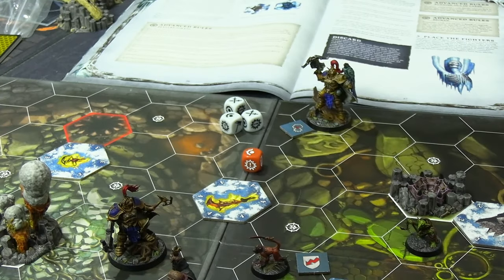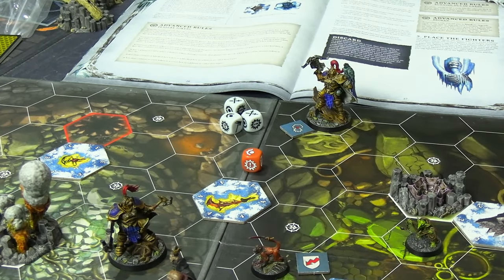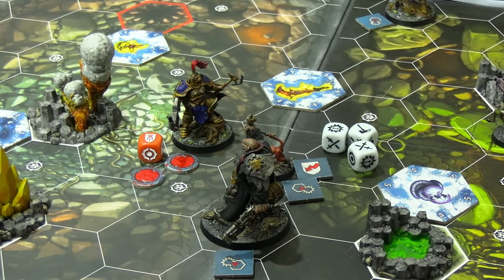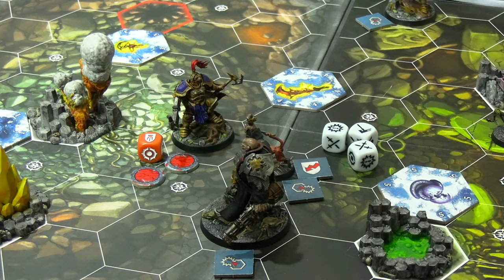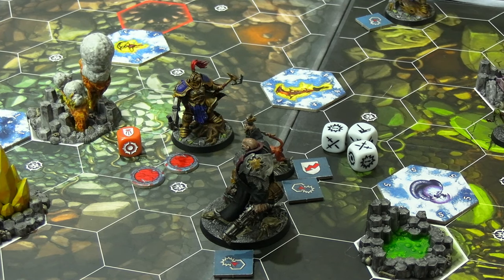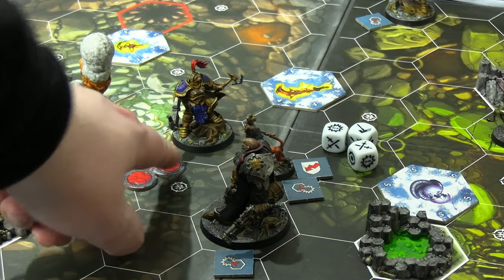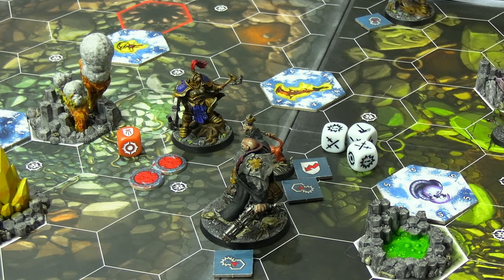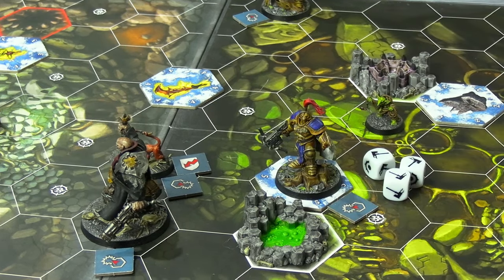The monkey activated and did a charge action to go after Ulmerich Eagle Eye. Rolling three dice needing swords, he got one crit and one success. Eagle Eye got a success on the block, but the crit trumps that — and with Grievous on the attack, it dealt two damage instead of one, taking half of Eagle Eye's health. No cards were played in the power phase.